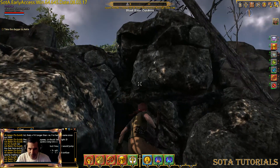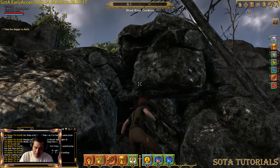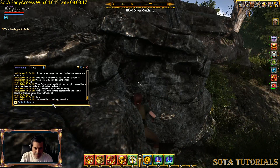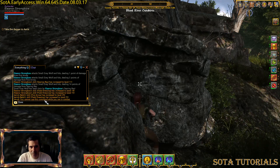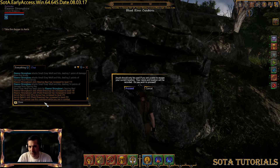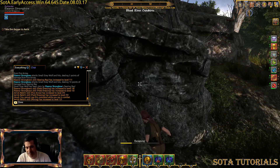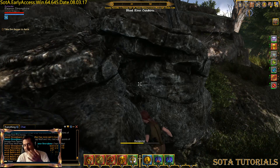If for some reason you get literally stuck — like with your head in a wall and you cannot get out — you can bring up your chat window and type slash stuck. It will ask if you're sure. Don't abuse this; they do track it and may do something to your account. But if you're literally stuck and there's nothing else you can do, it's a legitimate use, and it'll pop you out in the zone. There are collision and weird spots in the game like that.